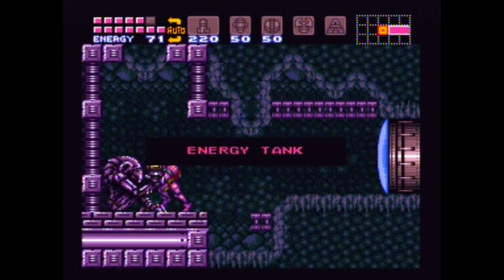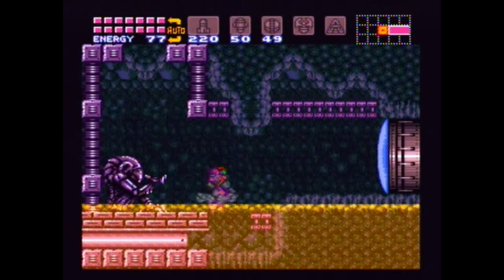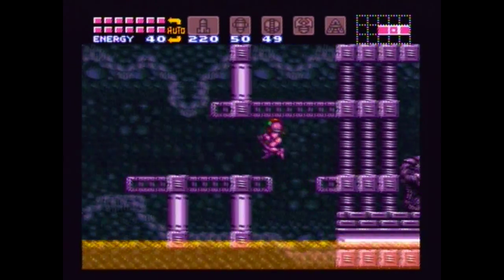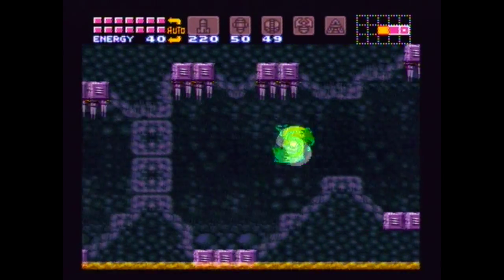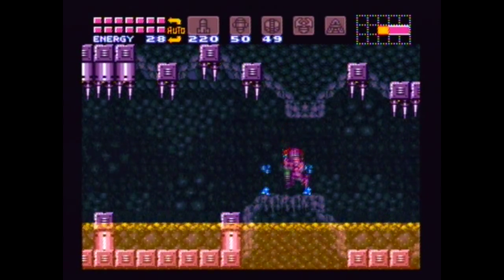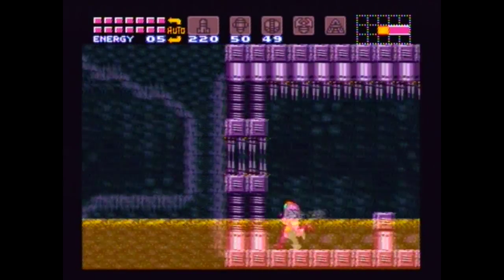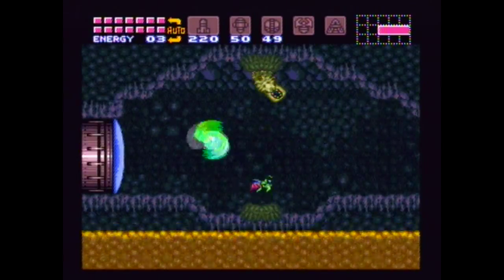Here's our final E-Tank. I guess we can lay a powerbomb here to block there. You can wait for the lava to go down here, but we have enough health. But we're trapped here — oh no! It's just a fake.